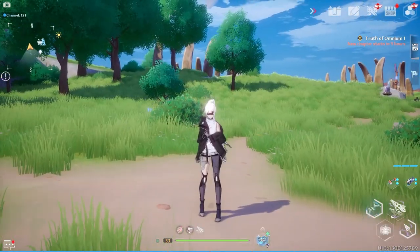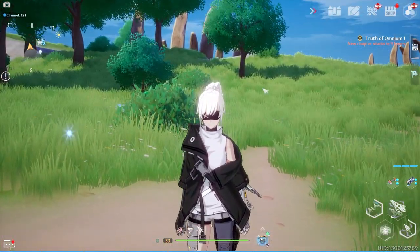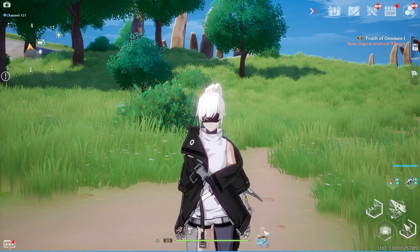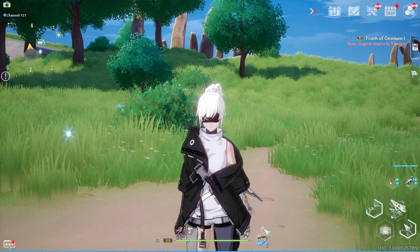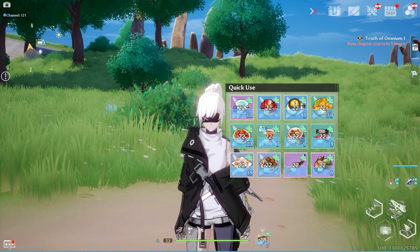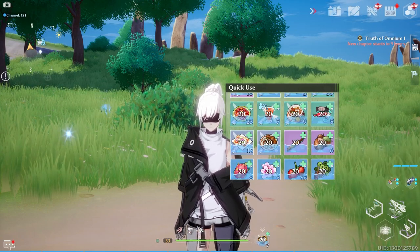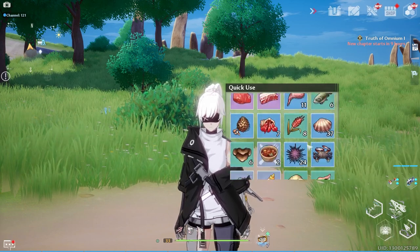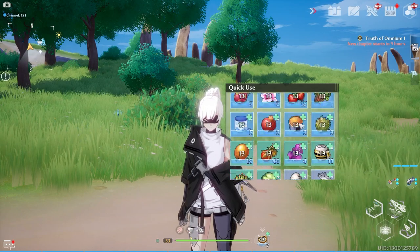Now, all you actually have to do is, if you're on PC, hold the Alt key to get your mouse cursor on the screen so that you can move it around and then click the arrow above your food slot right over here. When you do this, it will allow you to swap what food you keep in that slot. So when you press your F2 button, or whatever your food eating button is on whatever you're playing on, it will instead consume the item you select here.